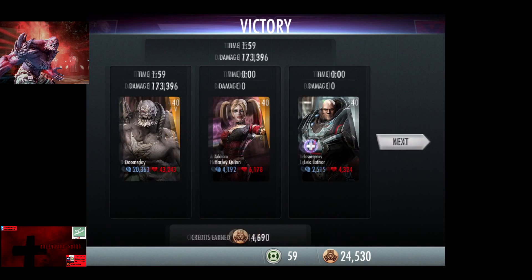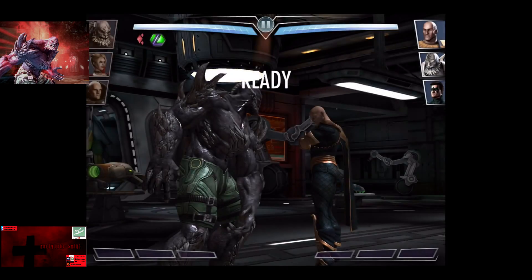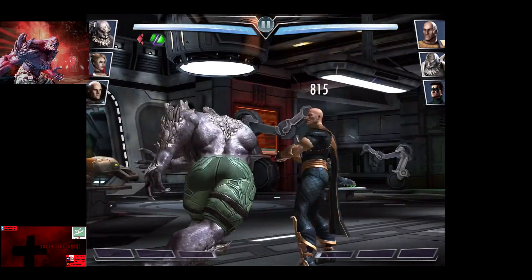For everybody asking how to earn so many credits, just keep doing bonus battle 6. Now we go up against Black Adam, Regime Doomsday, and the mystery opponent appears to be a bronze Nightwing — so this fight will be trivial.